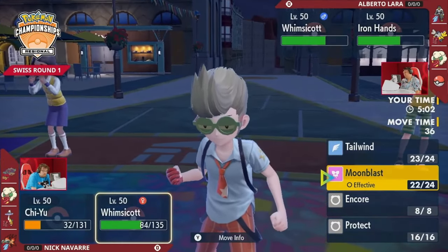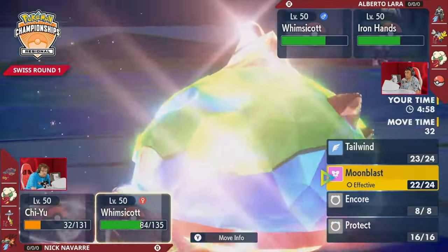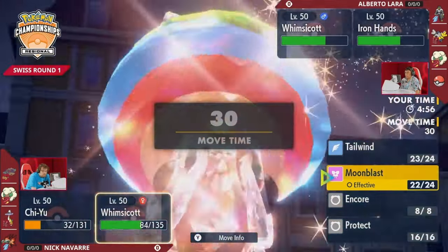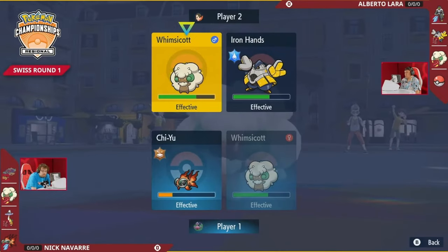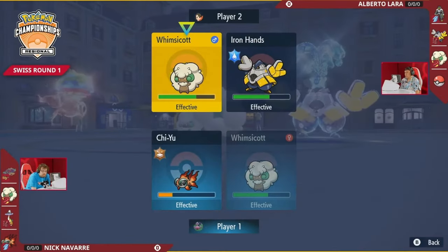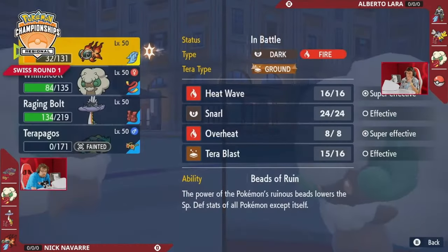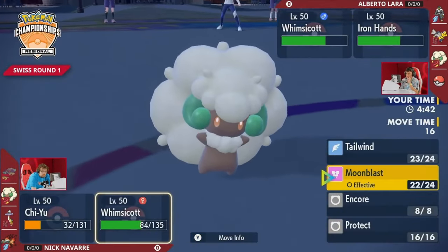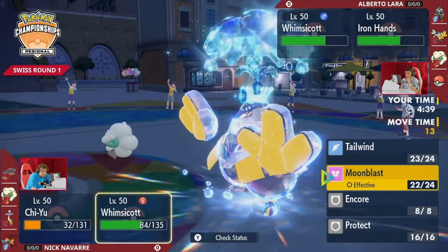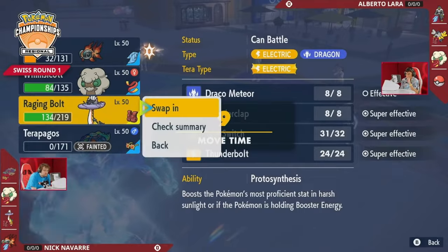You can see just how much value Iron Hands is providing. It already gave a valuable Drain Punch into Raging Bolt that's going to make it easier for Urshifu to have a spot in this game later, and then of course picked up the KO on Terrapagos and dealt huge damage to Chien-Pao. It's really the MVP of this game so far. When Alberto loses that Pokémon, he still has the core offensive mode of what we expect to be Miraidon in that fourth slot in the back, plus Whimsicott and Choice Scarf Urshifu. So when Iron Hands provides this much value, just trading away its own health bar is so much in Alberto's favor.